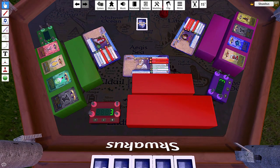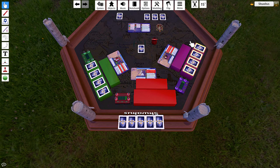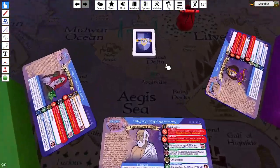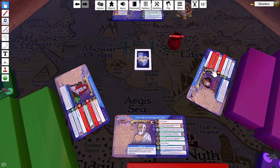Let's go over how to play the game step by step. Basically, a turn is as simple as this: draw a card and use one of your actions.